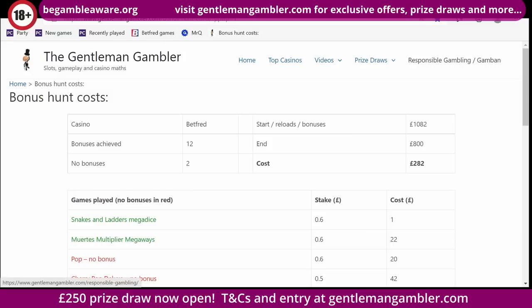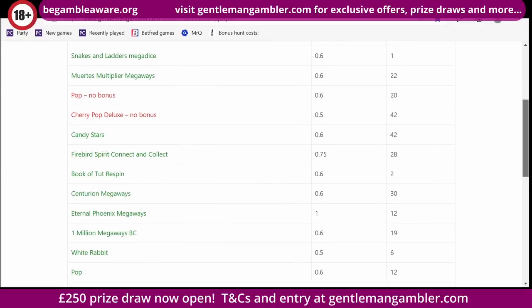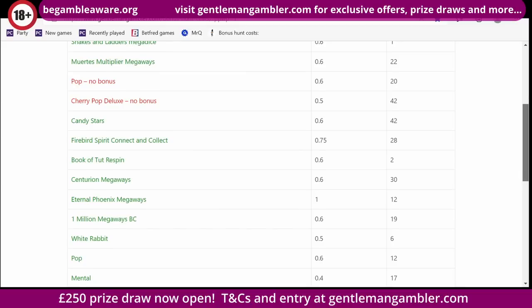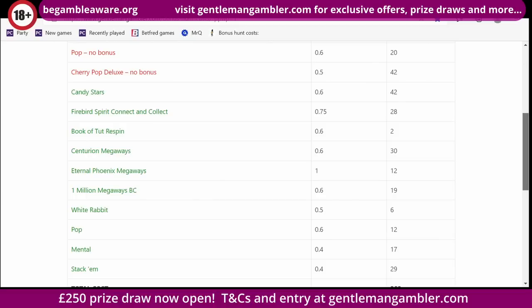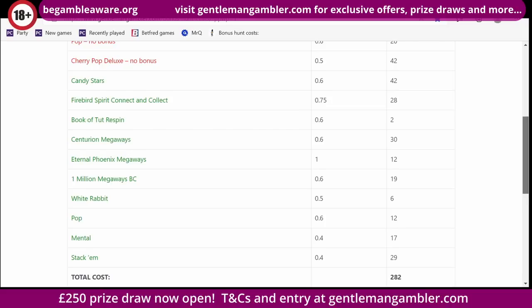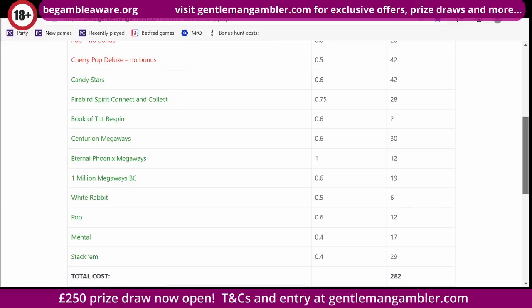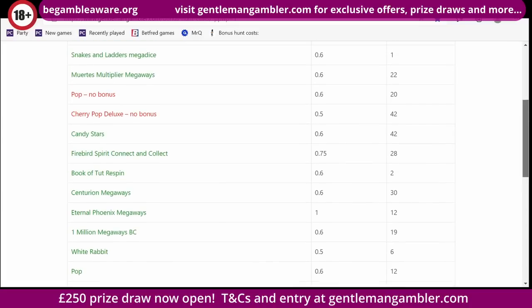On to today's bonus hunt. Got a cracking line-up here of 12 games for a cost of just £282. With a low number like that it ran pretty well throughout, and although Pop there says no bonus, I did go back on it later and successfully landed it. Some quite interesting ones — I've never played this Firebird Spirit Connect and Collect game. And then you've got White Rabbit — always delighted to get that for just £6. One Million Megaways landed with about a £14 or £15 base win, so I really can't grumble about the way this played.